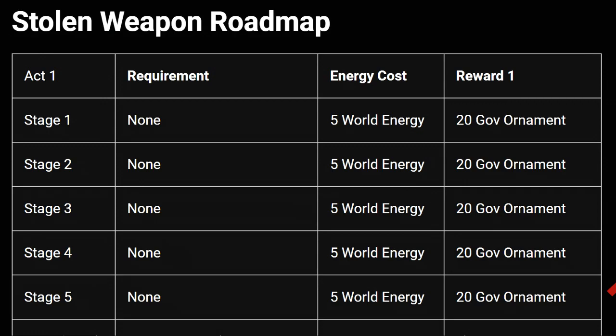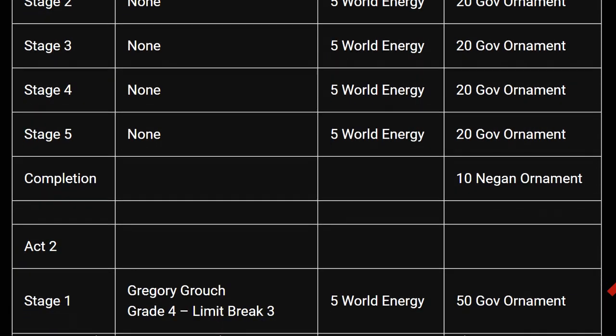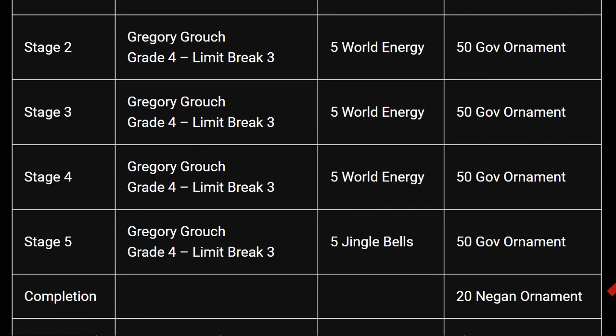Looking at the Stolen Weapon roadmap: it requires world energy to run the majority of stages. On the right-hand side you can see Gov ornaments and Negan ornaments as completion bonuses — 100 Gov ornaments for completing all stages and 10 Negan ornaments for completing the act. Act one has no Gregory Grouch requirement, but Act Two requires at least Grade Four, with improved amounts of Gov and Negan ornaments available. Stage five costs Jingle Bells but you can farm it over and over.